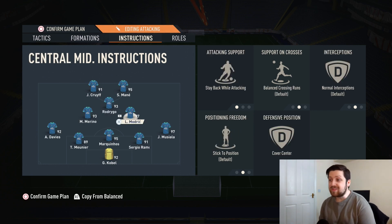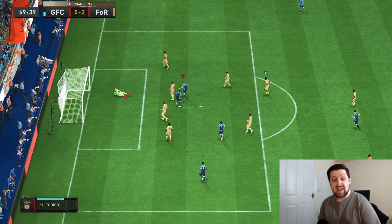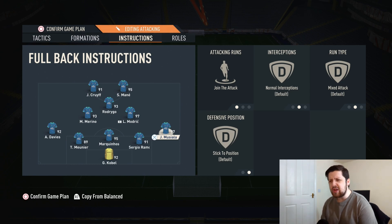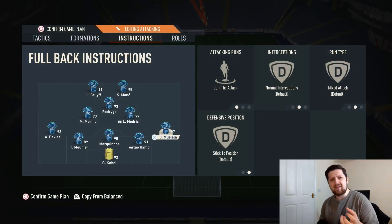Both center mids are going to be on stay back while attacking and cover center. Because we've set players in the box to 6, this ensures those two don't go missing in the attack — they're on the edge of the box as a passing option and can commit further to score goals too. Both wing backs are going to be on join the attack. We're not using the overlap instruction because it makes their movement robotic, just bombing in straight lines. With join the attack on mixed, they commit early into space rather than sticking to the byline, making attacks more dynamic, unpredictable, and you'll get more goals.